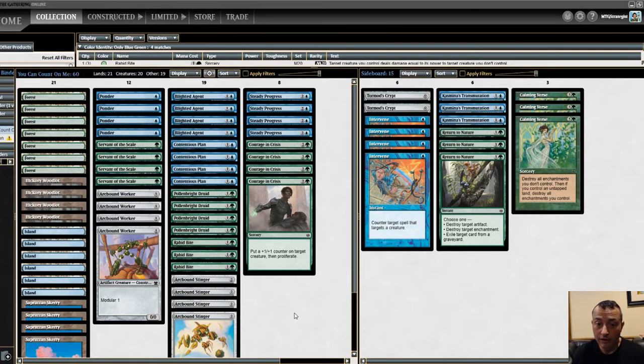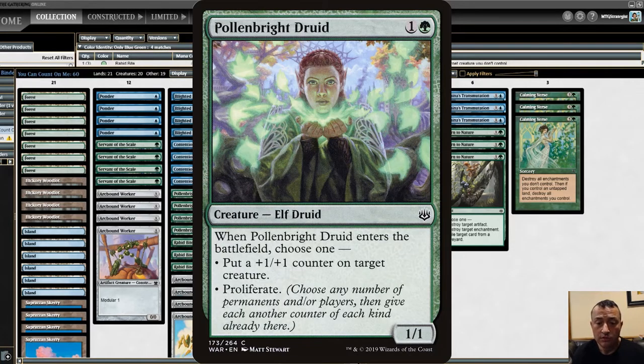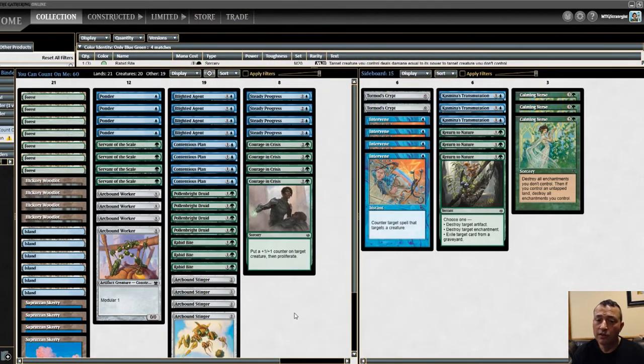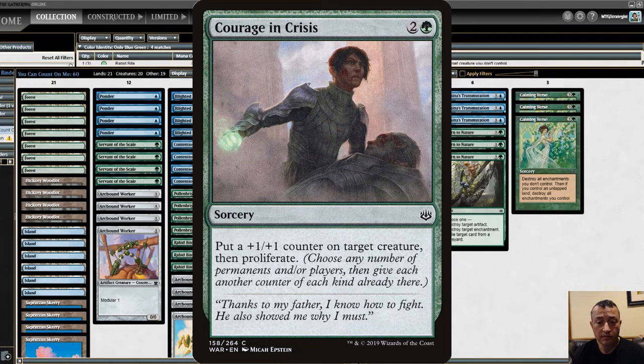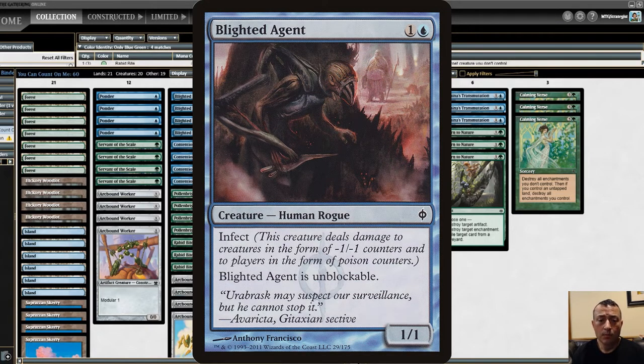For additional proliferate, Pollenbright Druid: for one and a green it enters and you can choose to either put a +1/+1 counter on something or to proliferate — most often you're going to try to hit that proliferate trigger. And then the dreaded Blighted Agent. For one and a blue it's got infect and can't be blocked. You can try to put +1/+1 counters on this with either Pollenbright Druid or Courage in Crisis, and when you proliferate you're going to proliferate that infect counter on your opponent as well. So that can really start a clock on your opponent — especially if you got one infect counter through and you're drawing Contentious Plans, Steady Progress, Courage in Crisis, or Pollenbright Druid, you can push toward that win condition even without creatures on the board.